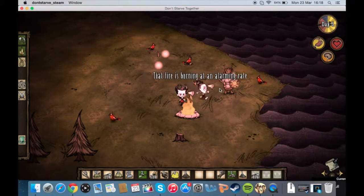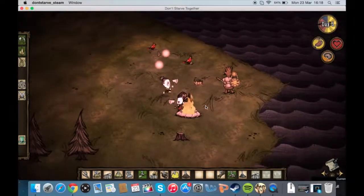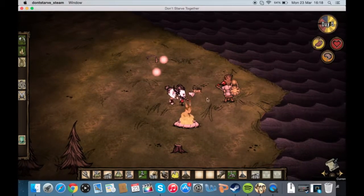Hey guys, it's Reggie here. Welcome back to Don't Starve Together. We're picking up where we left off last time, where Nathan kept getting disconnected for some reason. I think last time you were making a crockpot, weren't you? And you disconnected, so you might still have it in your inventory.